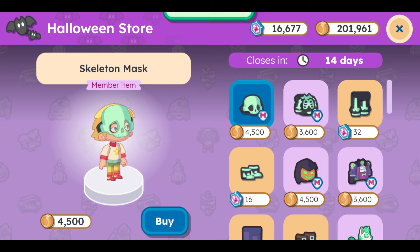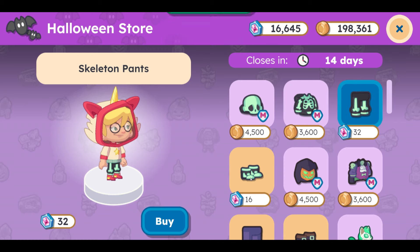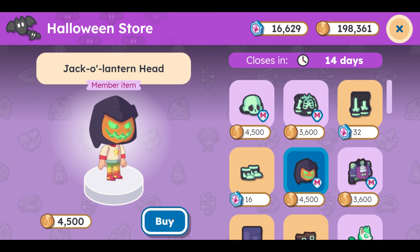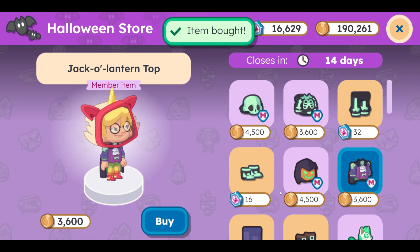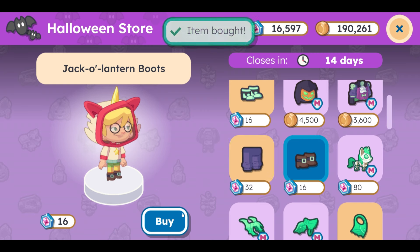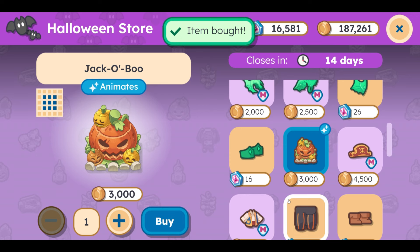Let's do the Skeleton mask. And we're going to do the Skeleton top, and then the Skeleton pants. So exciting! Skeleton boots. And then our second outfit — the Jack-O-Lantern head. We have the Jack-O-Lantern top, and then we have the Jack-O-Lantern pants, and then the Jack-O-Lantern boots. So, so cool. Now I'm excited to see this Jack-O-Boo. Let's go ahead and buy one of them and see what they look like. All of these other items I already got last year.